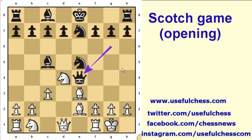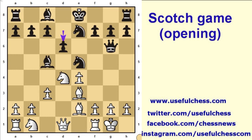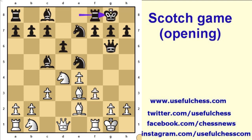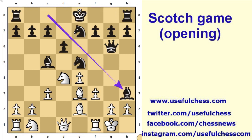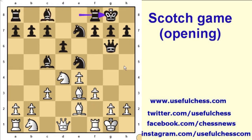Instead of playing d6, if black plays queen e4 and captures the pawn, it's not a good move because this is a poisoned pawn. If black captures the pawn, knight b5 creates a fork threat after knight c7. Because of this, black must not capture the pawn. Instead, black plays d6, f3, and castles short.